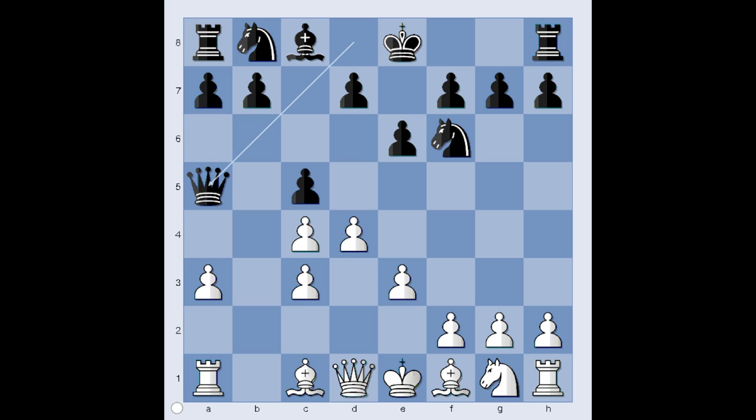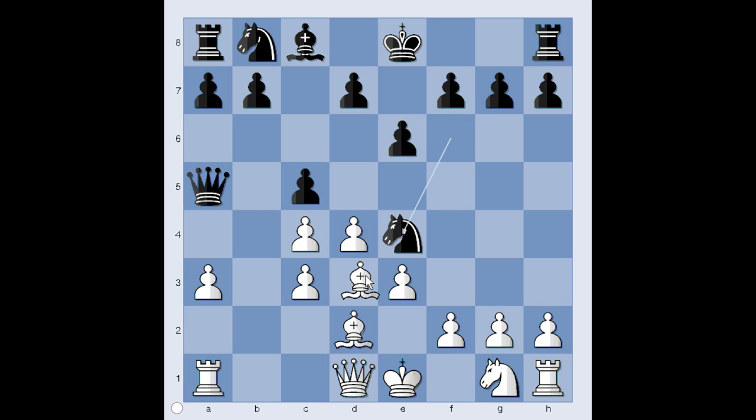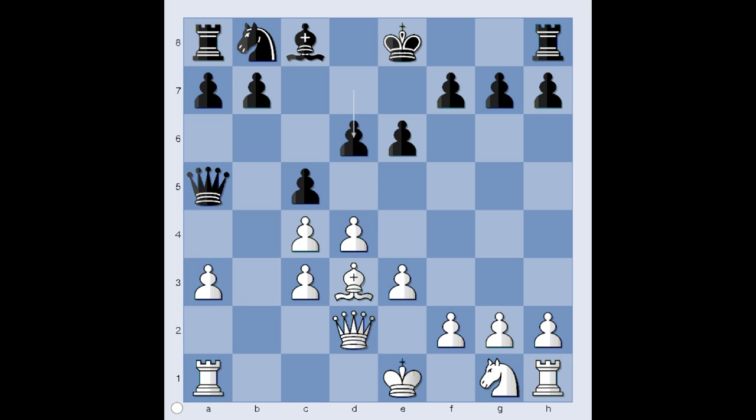Queen to a5 is the move played in the game. The queen is attacking the pawn on c3. Bishop to d3, bishop to d2, knight to e4, bishop to d3 attacking the knight, knight takes bishop, queen takes knight, d6 — it is white's move. Knight to f3 is a move quite often seen.